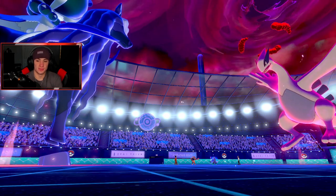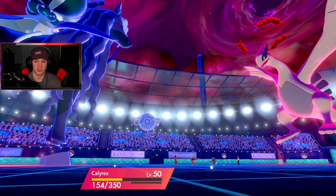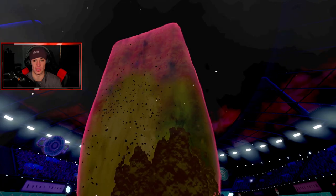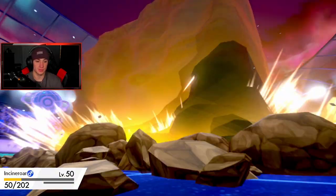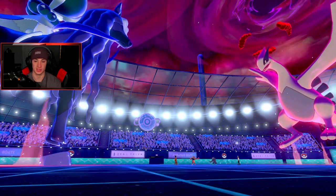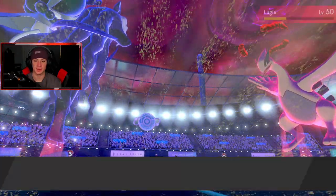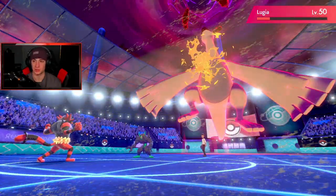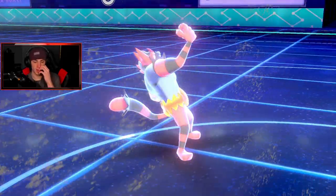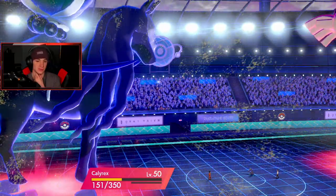It doesn't take it out - are you kidding me, left on like an inch! It got a free Focus Sash activation. Do I go Urshifu here? Sucker Punch is an option. I also have Regilecki which isn't bad - I can just start Electrowebbing and slowing things down. But I think I might bring out my boy to do some work. Actually, we're gonna save Urshifu for the back end. We're gonna bring out Regilecki so we have a very fast speed check for whatever he brings out after this. Regilecki should be able to outspeed this Calyrex and then Astral Barrage for a potential double KO.